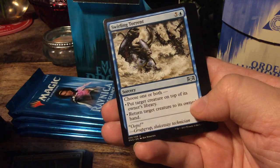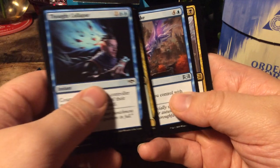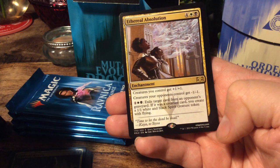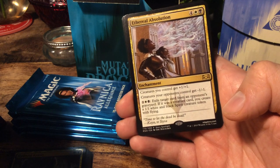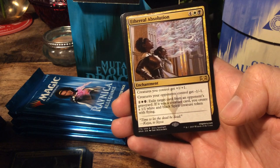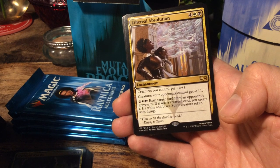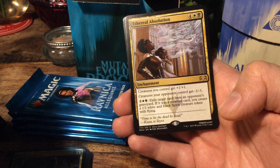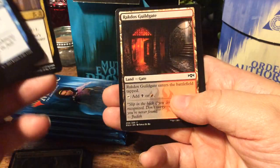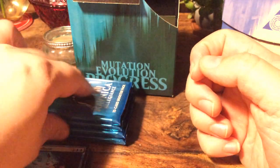Starting off with Swirling Torrent. Clan Guildmage. Windstorm Drake. And we have Ethereal Absolution. For six, an enchantment: creatures you control get +1/+1, creatures your opponents control get -1/-1. And for four, exile target creature card from an opponent's graveyard — if it was a creature card, you create a 1/1 white and black Spirit creature token with flying. A Guildgate and a Spirit token.